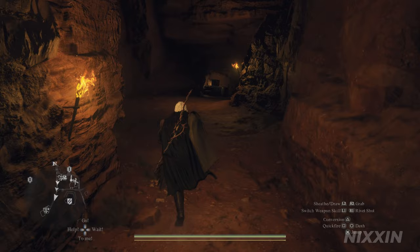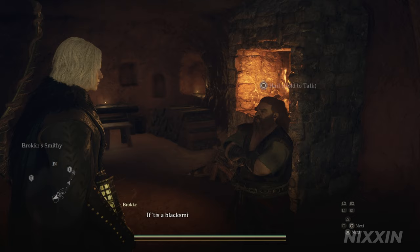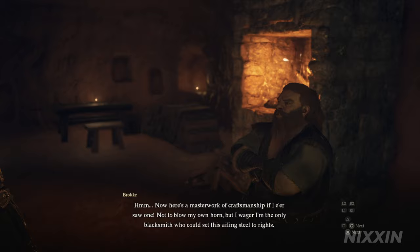After arriving at Begbatel, we'll be heading to the Brock Smithy, which is located here on the map. After talking to Broker, he immediately recognized the regalia sword. He said he is capable, but unfortunately retired.